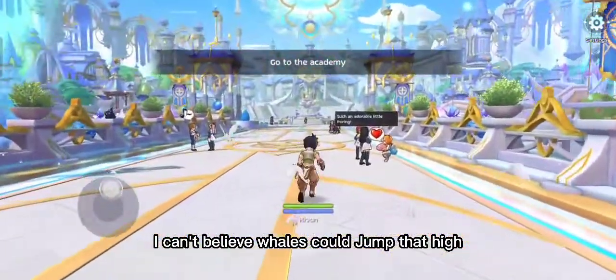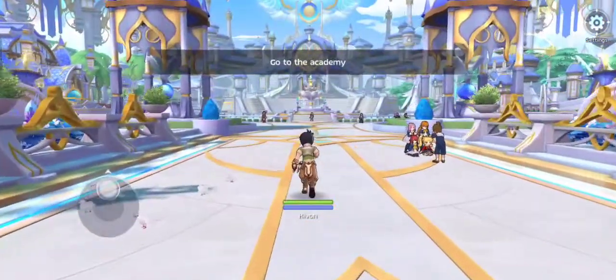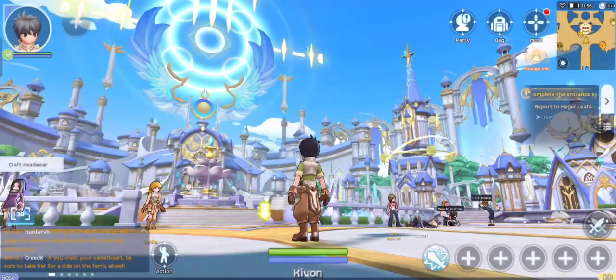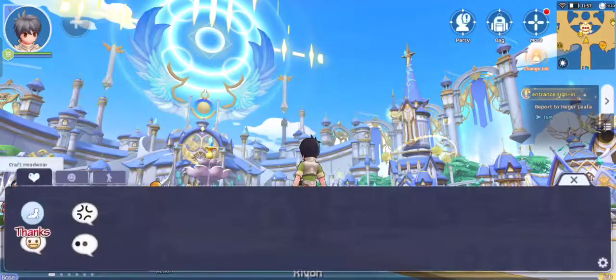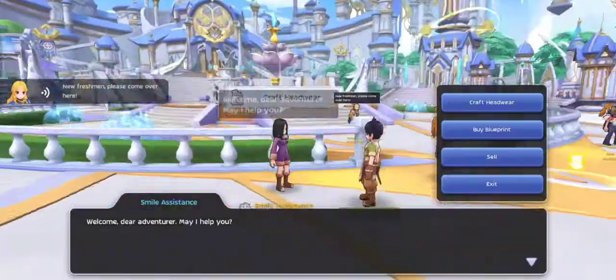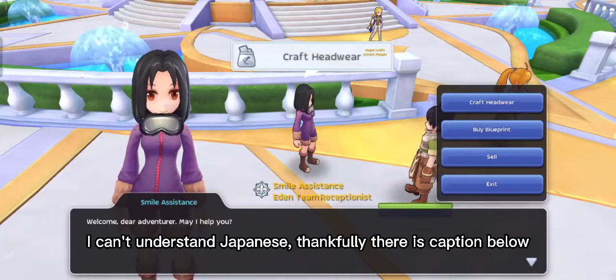I can't believe whales could jump that high! The sky is beautiful and it looks cool. Wow, I still don't know what is happening here but it's amazing. I can't understand Japanese — thankfully there is a caption below.